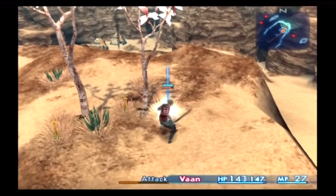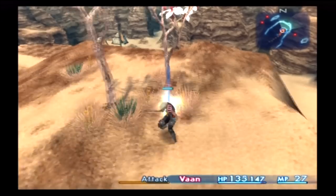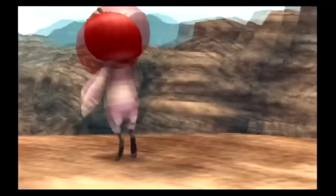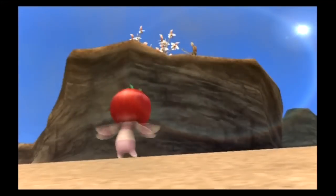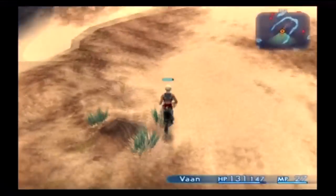Just walk up to him and attack him. He has nothing useful to steal, so I wouldn't bother with him. I thought I cleared a lot of the enemies around here, but apparently not. Enemies will respawn after a little while, or new enemies will spawn. He just jumped down there, where there's probably enemies that have respawned by now, and I've got to get to him rather quickly.